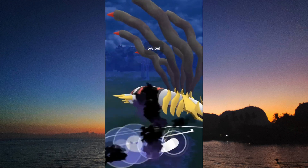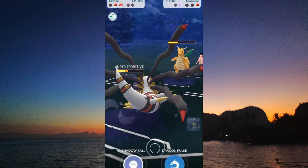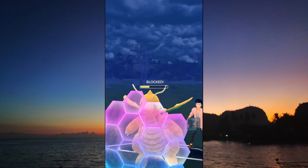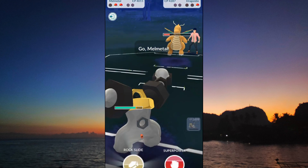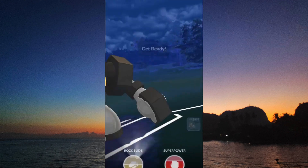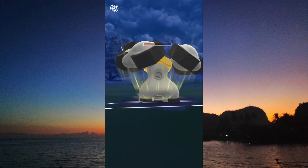And GG — because this Dragonite just doesn't have enough HP or luck to see this game through, since we still have a Melmetal in the back. But Dragonite wants to go out swinging, throws a Superpower. We survive that, throw the Rock Slide, and knock out the opposing Dragonite. GG!